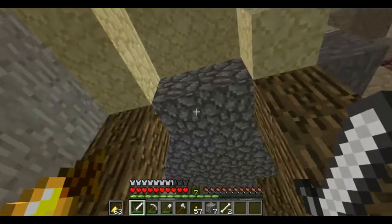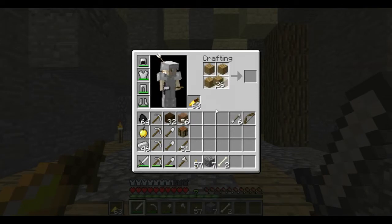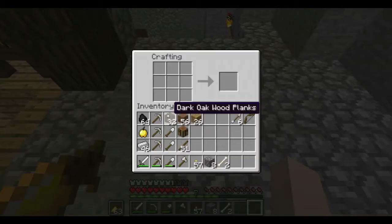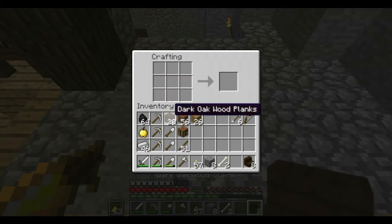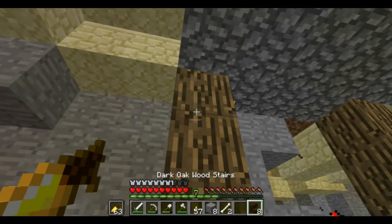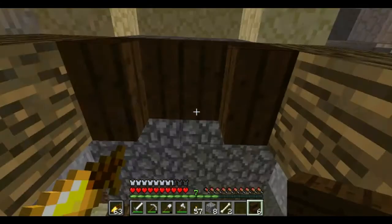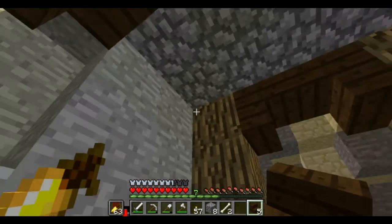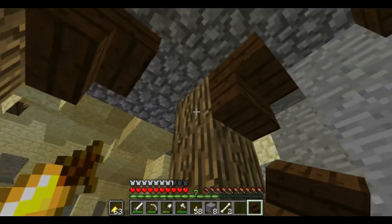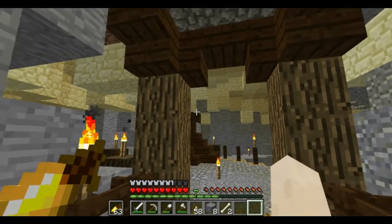I'm probably going to put some stair kind of like this, a staircase. Let me try — like that and like that. Something like that. Yeah, that looks cool, right? There you go, building on camera. Something like that — actually that would look cool, and have some bushes right here. Yeah, that's good.